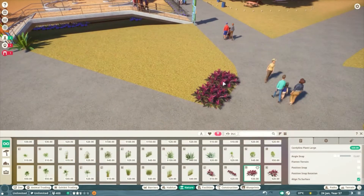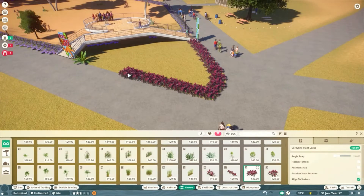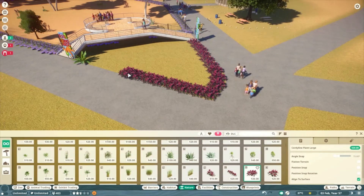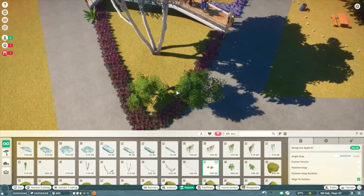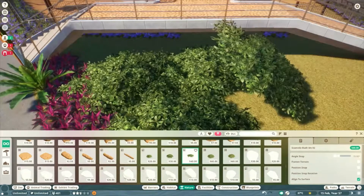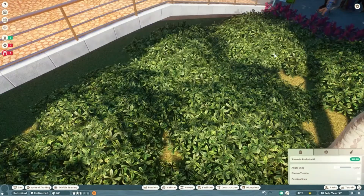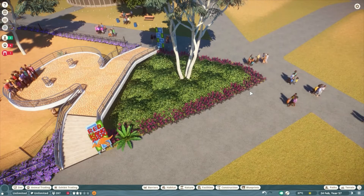Now I'm just doing the foliage outside, which is like these pink flowers — I can never remember their names. And then in the middle there's the scaevolia bush, I think it's called. I don't know how to pronounce it, but I think that's what it's called.